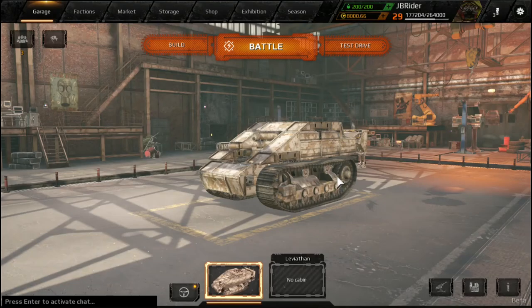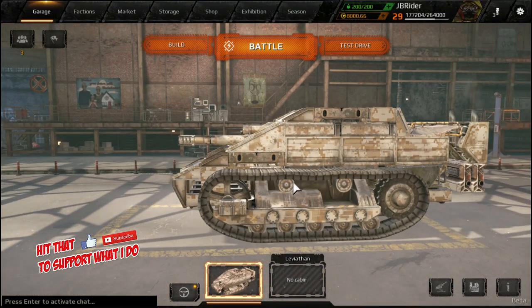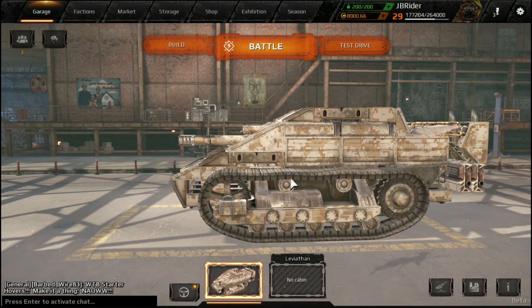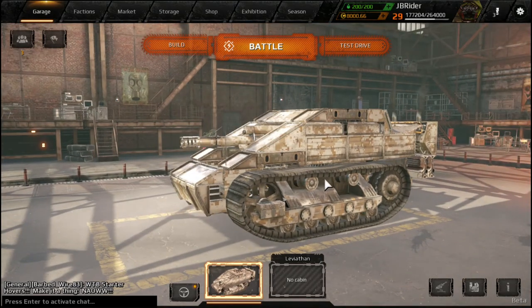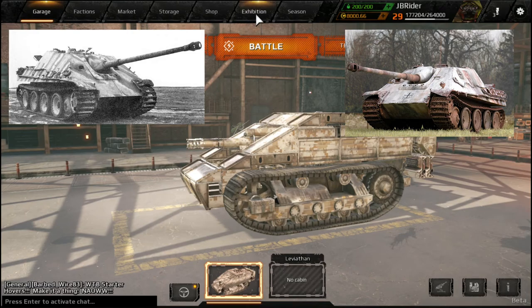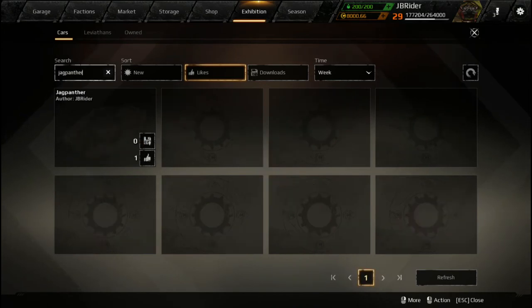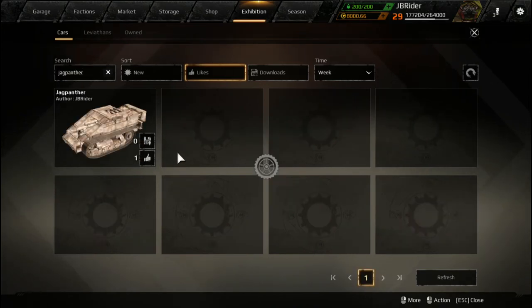Hey guys, JB here. Welcome back to another episode of Crossout. Today we're going to be playing this build I made. I based it off the Yak Panther of the German Army during World War II. I'll have an image showing you what it's supposed to look like. You can also find it in the exhibition if you type in Yak Panther.